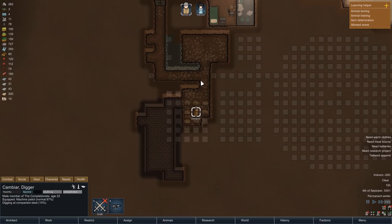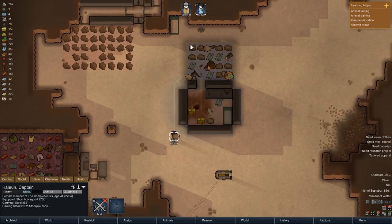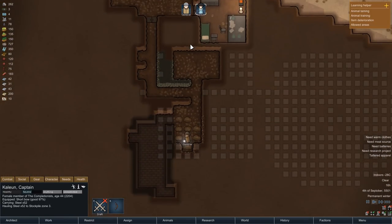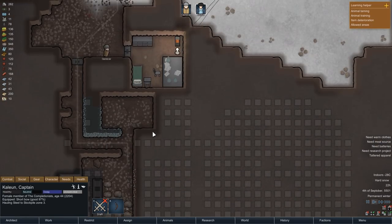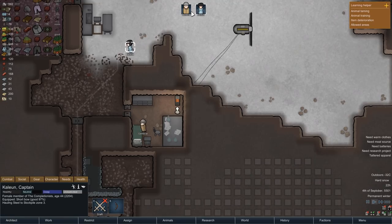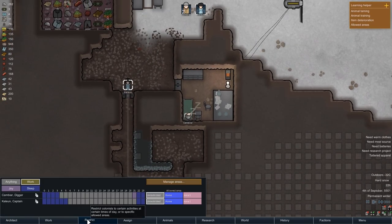By the way, if you're wondering why Kalian is not helping with the mining — her mining skill is only at level 1, so she would be mining at a fraction of Kambiar's speed; therefore I think she's better off hauling. In the evening the room is entirely mined out. We will have to add some finishing touches such as deconstructing the wall in the middle, but for the most part I'm satisfied with the progress.